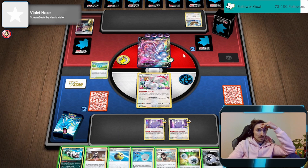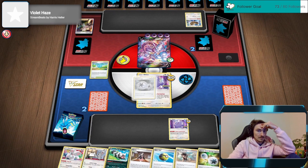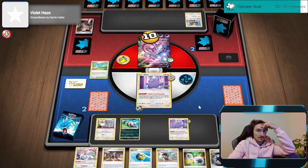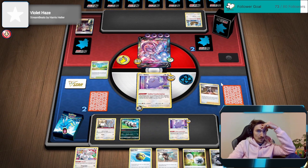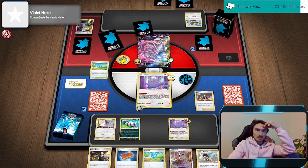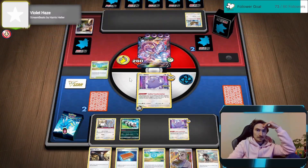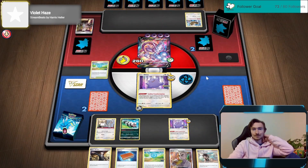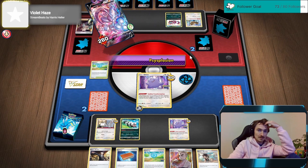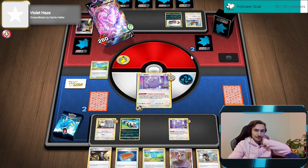Even if we scoop up net this, he just kills these two things. We'll go down fighting though. That was really well played - even if we had a choice belt, we'd be 20 damage shy of a knockout. We wouldn't have needed to use all the scoop up nets, but those got discarded early game anyways and Mewtwo wasn't in play when we had access to them. There's really nothing we could have done differently.